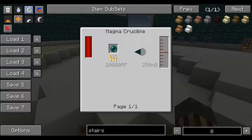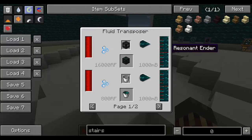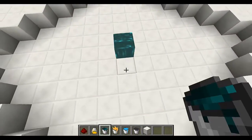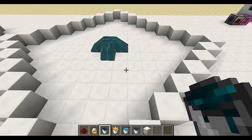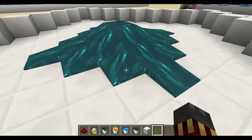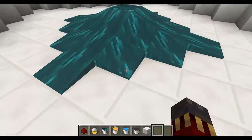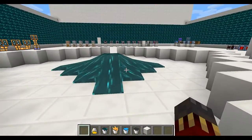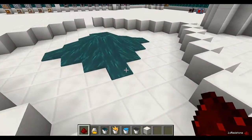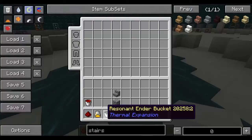The next liquid is resonant ender, which is made by putting ender pearls in a magma crucible. You can use the liquid to make some of the recipes in the mod. When you place it down it doesn't spread very far or very fast. It has a special property: when you go into it, it will actually teleport you to a random location, and if you throw an item in it will also teleport it to a random location — same with mobs and other entities. So that's resonant ender.